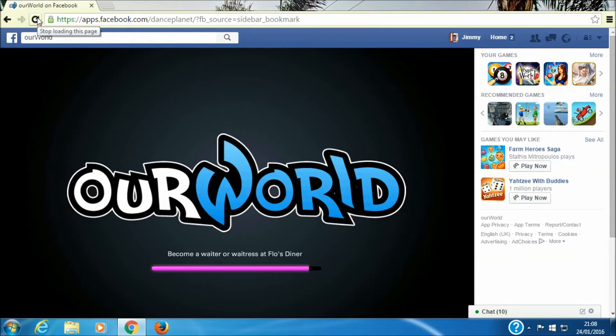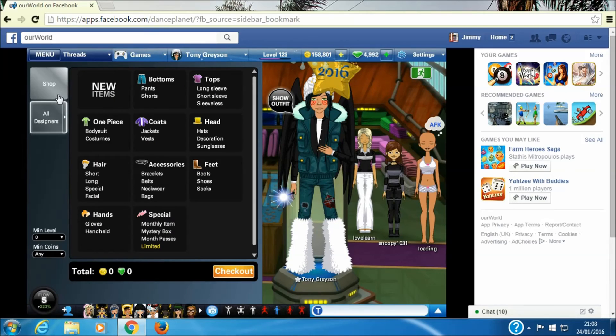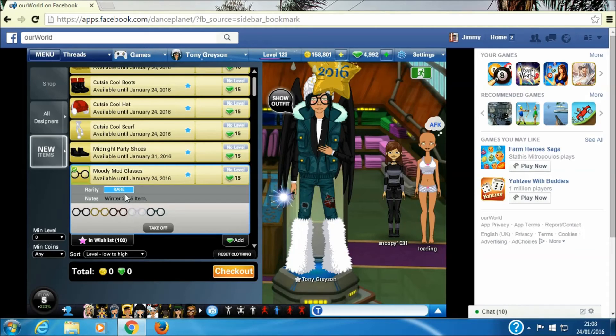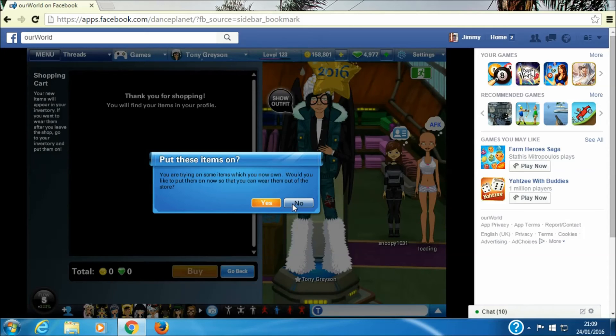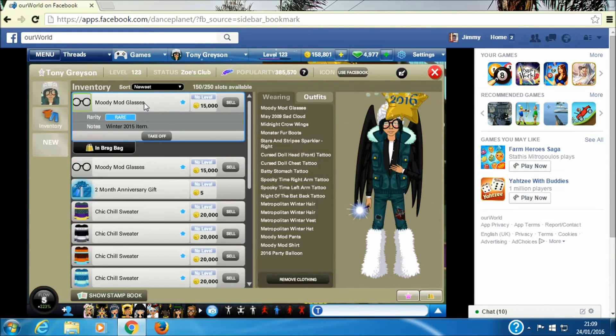Here goes. It should now show any items in the store that have already expired in our default time zone. And it has. Just as a quick demo, I am now going to purchase this relatively cheap item for 15 gems to prove that it works. Let's check our inventory. And there it is.